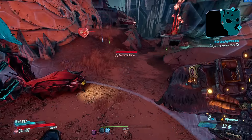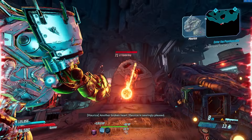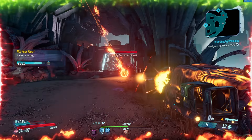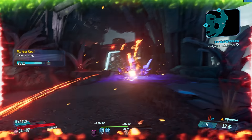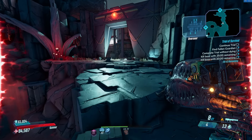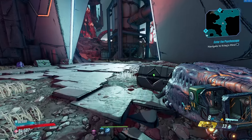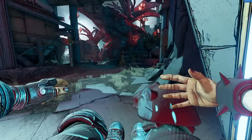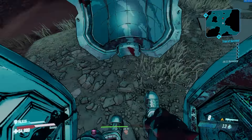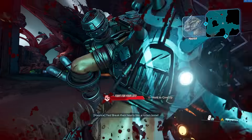The Backburner shoots out a single energy orb in a straight trajectory that creates a singularity on explosion, then sends out five smaller orbs that erupt from the impact area and explode on impact, dealing weapon element splash damage. That's even more orbs than the Norfleet, with crazy damage and hyper-focused targeting. This thing is a beast, and it'll make you kind of forget about the Norfleet sometimes.